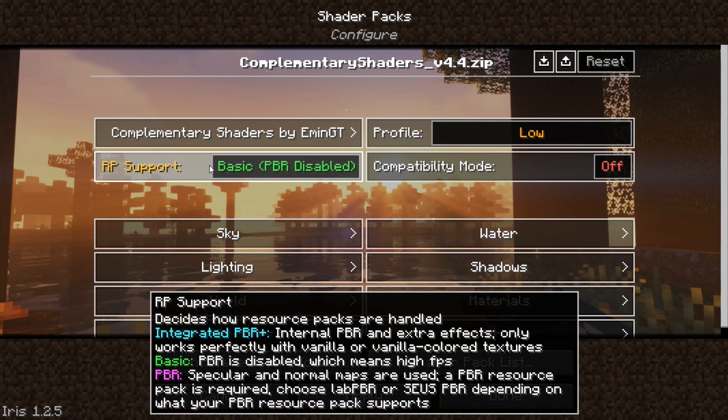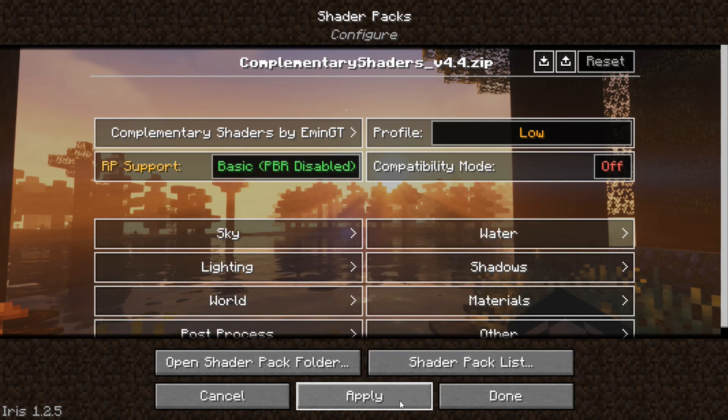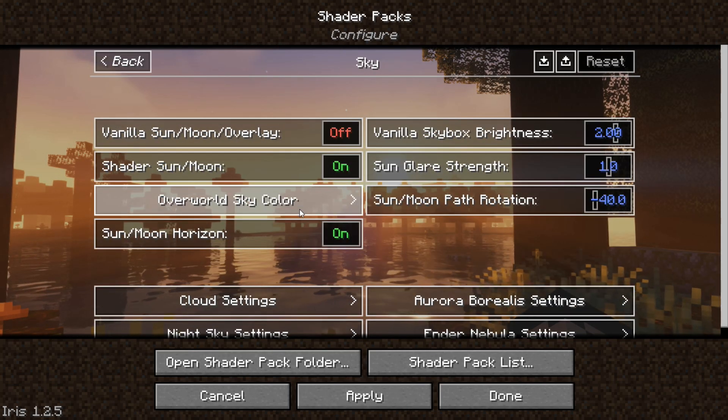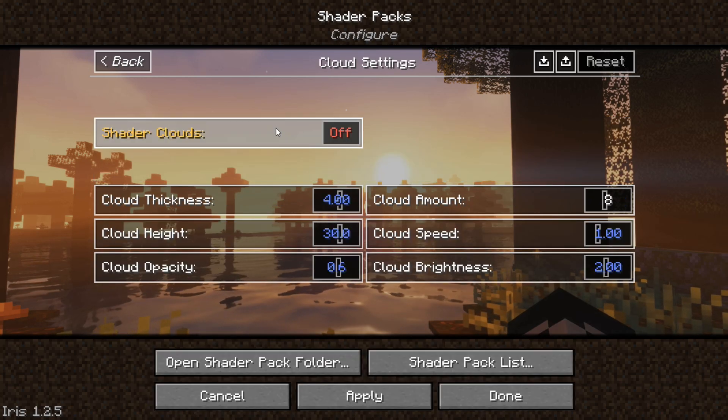Now change the RP Support to Basic and hit Apply. Then go to Sky Settings, open Cloud Settings, and turn off Shader Clouds.